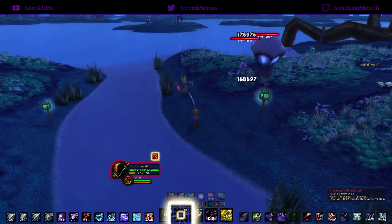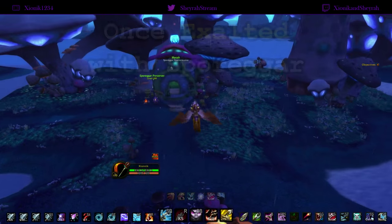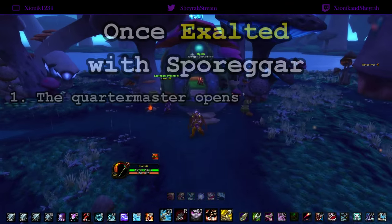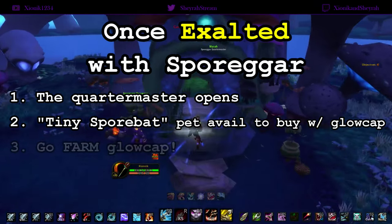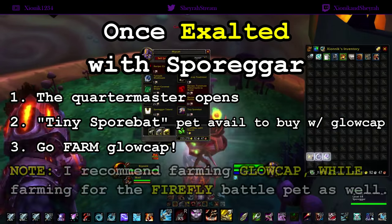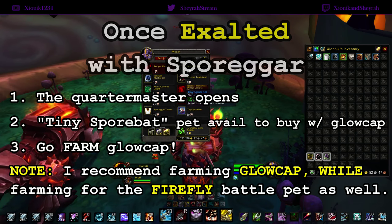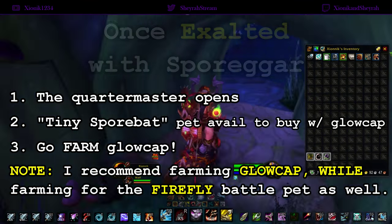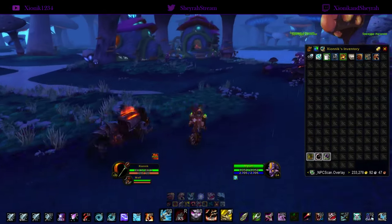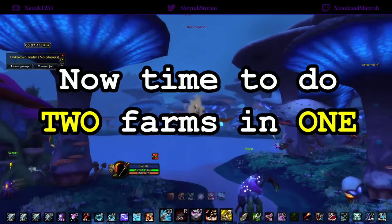You just want to do this over and over again right up until you get Exalted. This entire process took me about an hour and a half — I did have the guild perk — so let's say probably one to two hours depending on how focused and dedicated you are. Once you've hit Exalted, head over to Sporeggar. The quartermaster is now open and you can purchase the Tiny Spore Bat pet. It costs 30 Glowcap and we're ready to go farm.